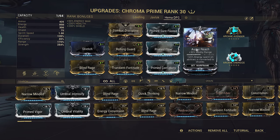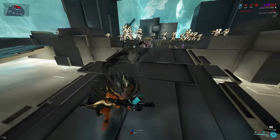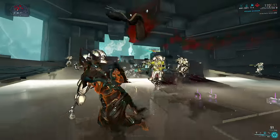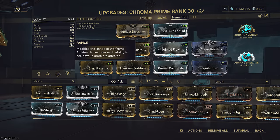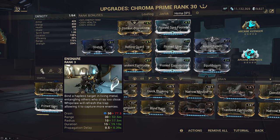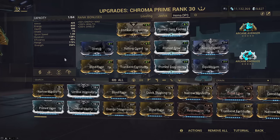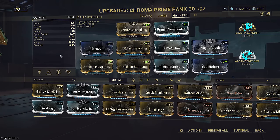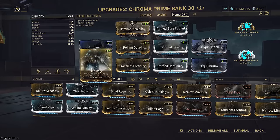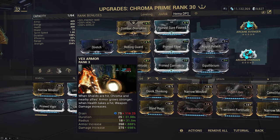Therefore, we get 120% energy-to-shield conversion. Every single one of Chroma's abilities will regenerate enough shields on cast with the Decay Dragon Key equipped to max it out again, so rolling and then casting will instantly give you back full shield-gate. I've modded for 175 range on the build because our helmet of choice today is Ensnare. You don't really need to use this ability on base Steel Path, but it will be very useful for endless runs where you will really want clumped-up enemies to amplify the gas dots overlapping by shooting into the crowd. Obviously we need strength, so I went as high as I could with slots remaining by taking Blind Rage and Transient Fortitude. This gets us up to 698% base damage from Vex Armor, which is more than enough to get HEMA rolling immediately.